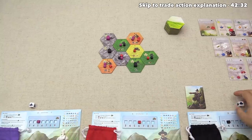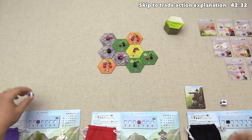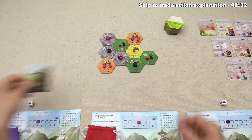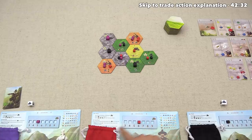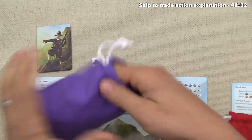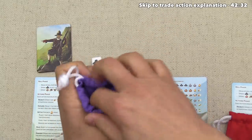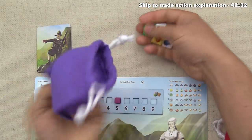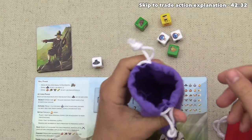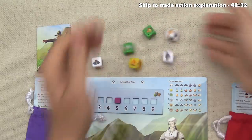Action phase done — cleanup. Black keeps one die, we keep a pioneer icon. Start player token moves to us. Roll phase: we roll five, red rolls six, black rolls four. Our bag is empty so we pull from spent area. We have six dice total but only roll five, so the orange die stays in the bag.